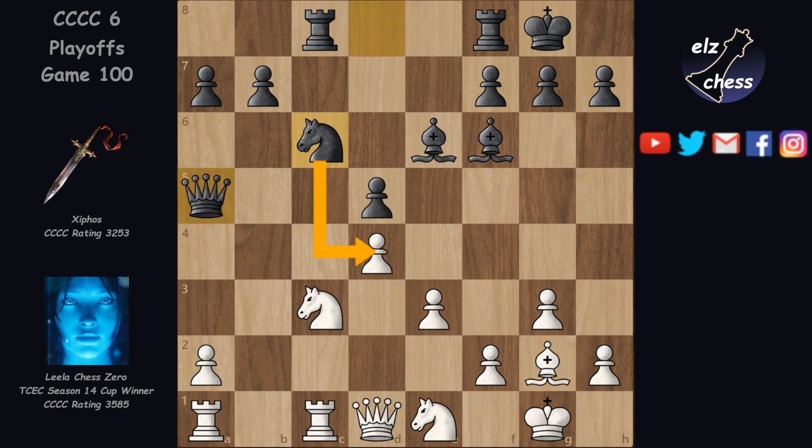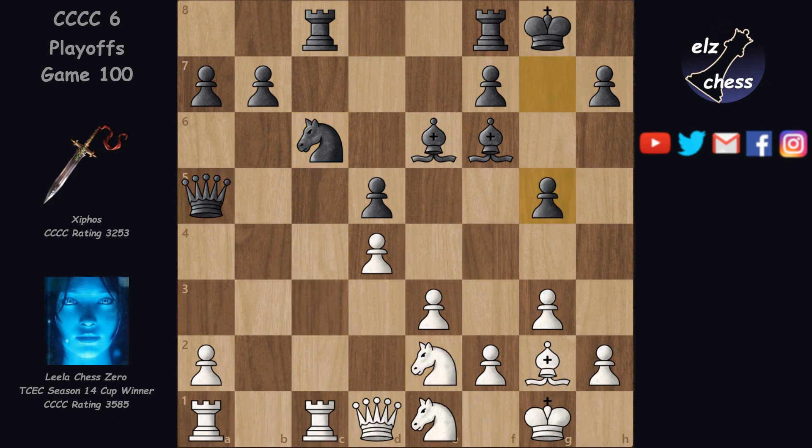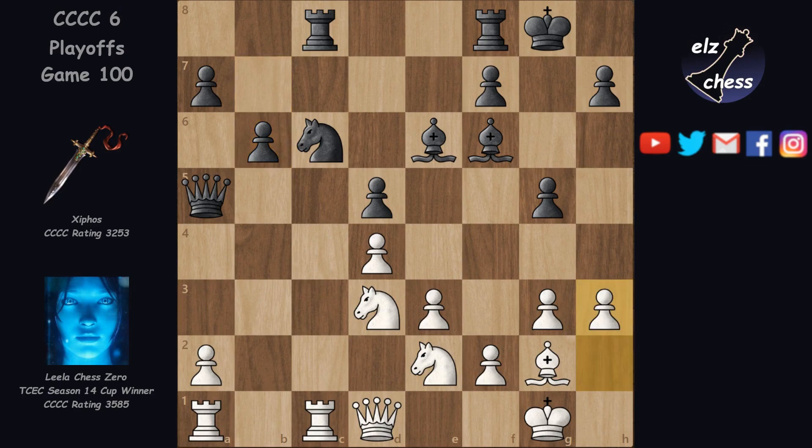Qa5 threatening to win a pawn after Nd4, since this is defended only once. Ne2, maybe going to f4. c4 stops that with g5. Nd3, hoping for c5, b6. Lila creates now a hiding spot for the king. Bishop back, and now Lila proceeds with creating a second weakness.